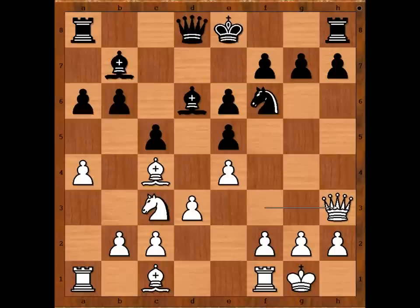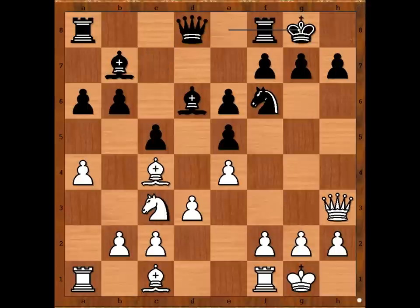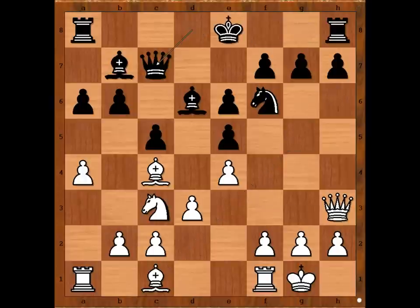Black to move. Suddenly black is not so confident to castle kingside, most likely because of the presence of her majesty the queen on h3. So Loginov played queen to c7. Actually, castling is not such a bad move — if castling, bishop to g5, h6, and black is okay.